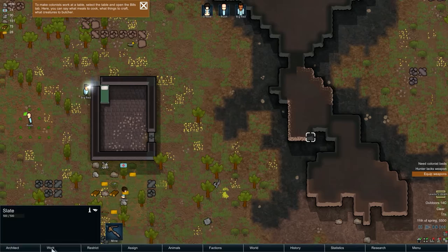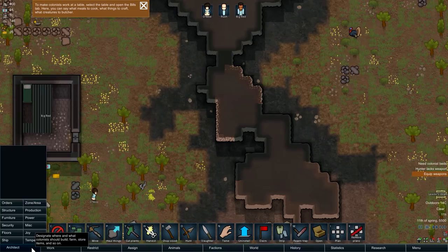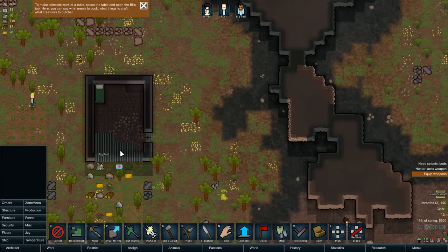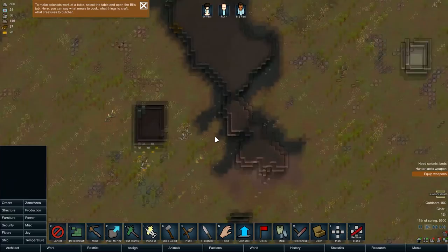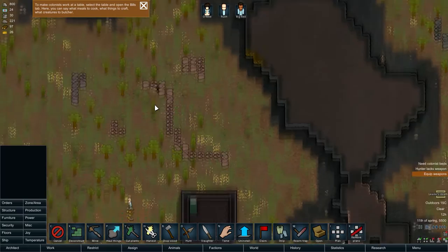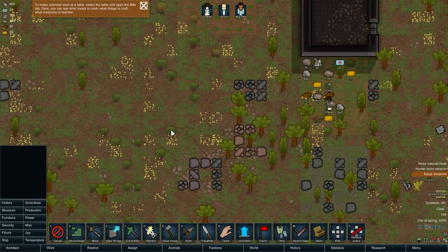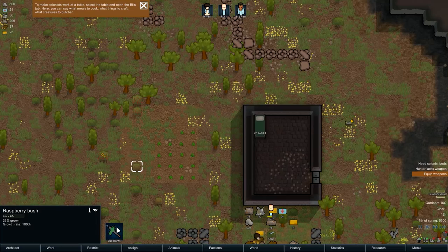Looking at the orders: mining only pertains to these large rocks here — it can only attach to those rock formations. This guy's already going ahead and putting a roof on — did not know that's how it worked. Deconstruct is either if I want to take away a building, or if I want to go to these other buildings and take them away. Mining is reserved for large rock formations. The little individual boulders are just for hauling — you can move them right away. Cut plants is pretty self-explanatory — just these little bushes here. Some will be like raspberries, so you might get some food.